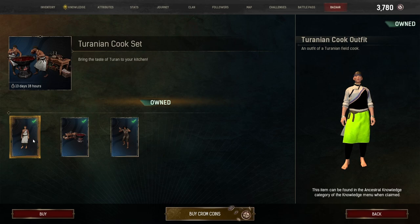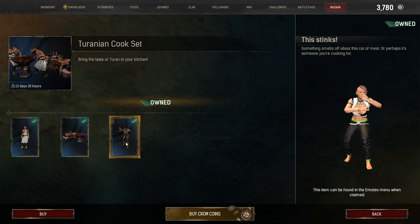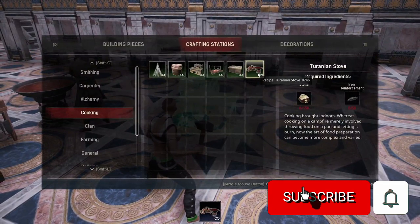The Terrain Cook Set is comprised of one outfit, one cooking station, and one emote. The total amount that you'll spend for this set is 1,015 Crom Coins. Let's dive into what it's going to cost you to place the Terrainian Stove.